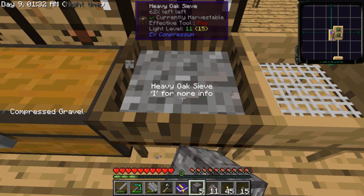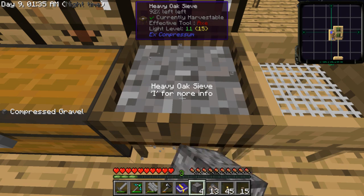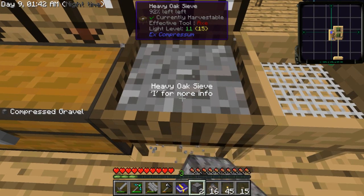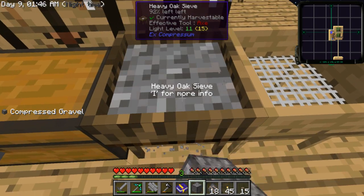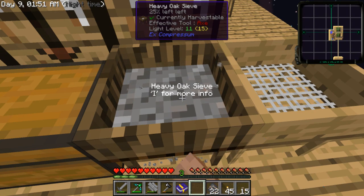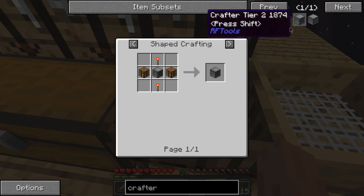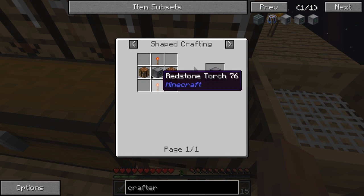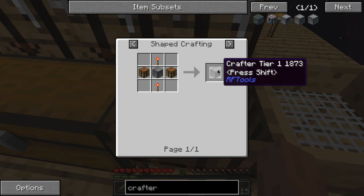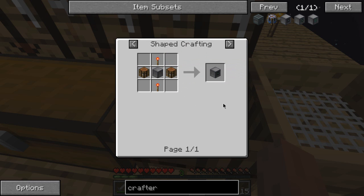I need to make some kind of food farm because my silkworms are kind of running out now. I want to make a tier 2 crafter — I'm not sure how to do it. Oh, it's just the tier 1 and then tier 2. So it's pretty simple, I just need a bunch of redstone. Oh, redstone again. I think I'll just stick with the tier 1 for now because I'm not going to need anything else.